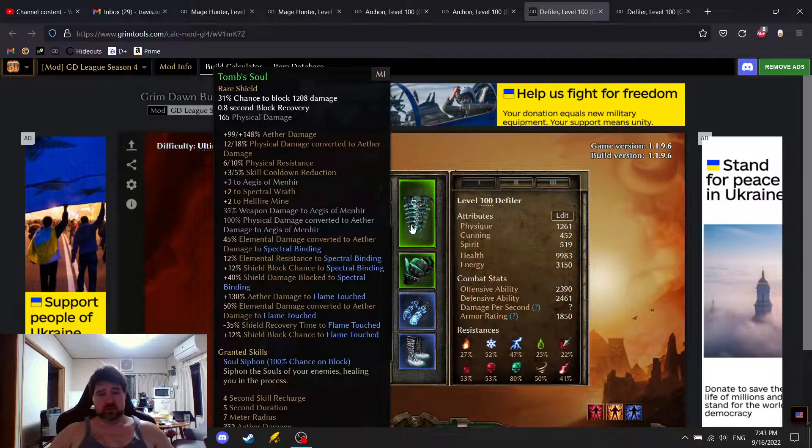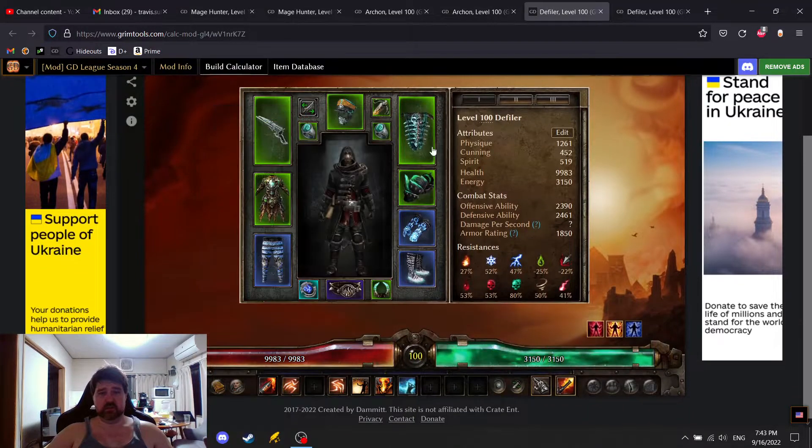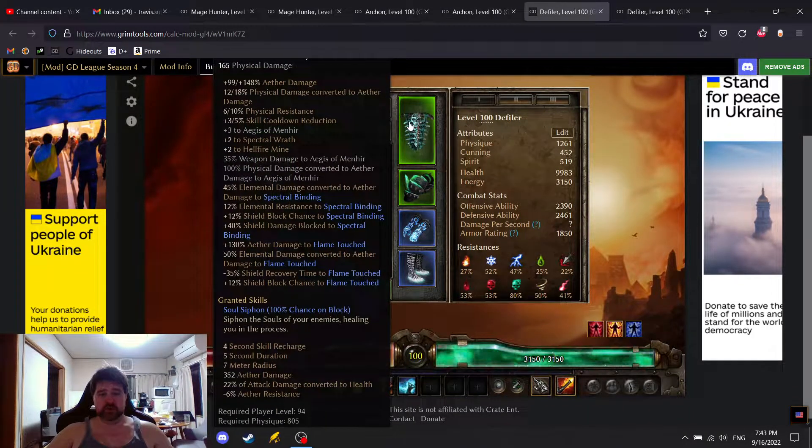It also has 12% elemental resistance to Spectral Binding, 40% shield damage block to Spectral Binding, 35% shield recovery time to Flame Touched, as well as the Siphon Soul ability which reduces Aether resistance on block.